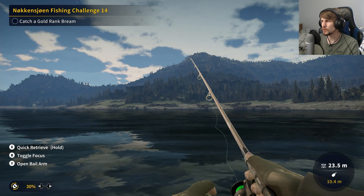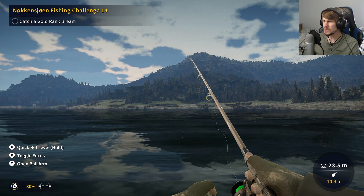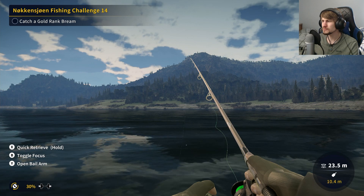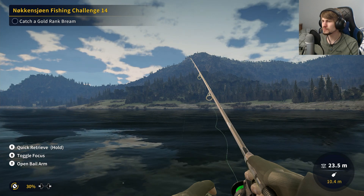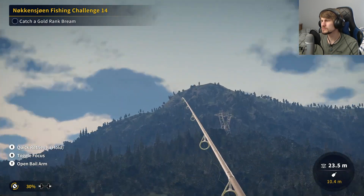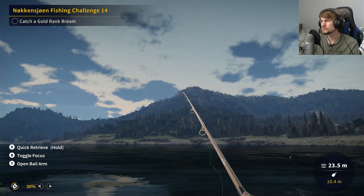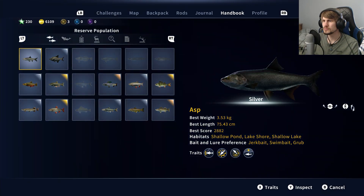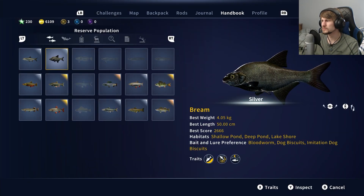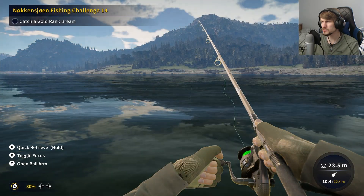We just need this bream and then we can go on our way. It feels like it's completely changed from night to later morning. Looking at bream bait options in the handbook — boilies, natural pellets, pearl barley, eggs, bread, dough, artificial corn, corn — there's a fair bit that they go for, but none has struck yet.